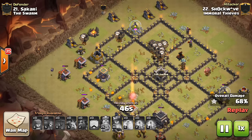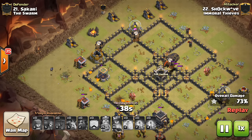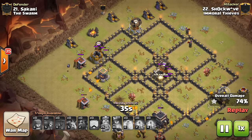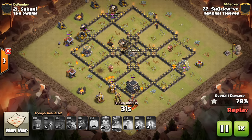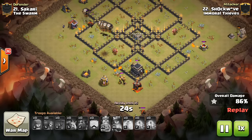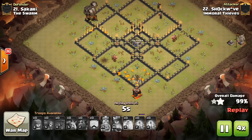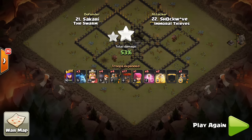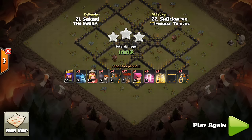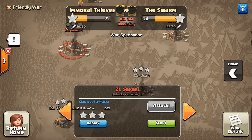The heal spell does take up two spell spaces, so you want to make sure you're getting value. But it doesn't matter if your balloons are raged or hasted if they're not alive. You need to keep their hit points up in areas where the Lava Hounds aren't tanking — especially if you're not bringing that many balloons. The Lava Hounds only tank at certain positions, and a good defender will put their Tesla Farm or Wizard Towers away from air defenses to try to take out balloons directly. I doubt that last attack was completely planned — it was more like, I'll see where the balloons start taking damage, where the Teslas are, and go from there.